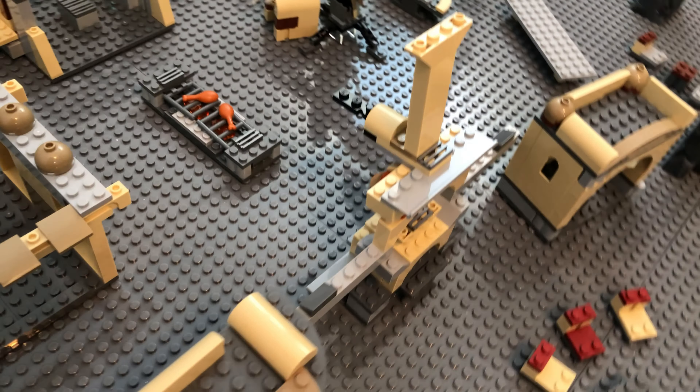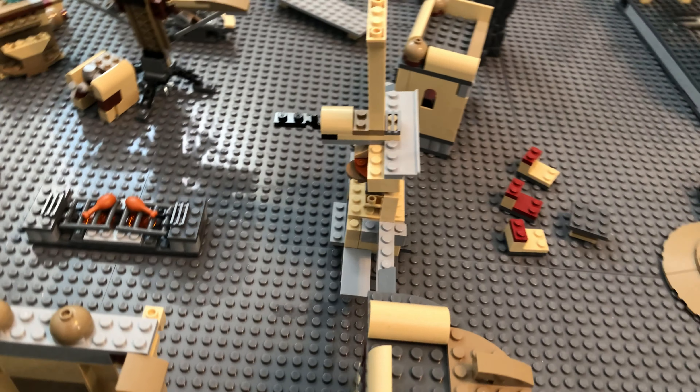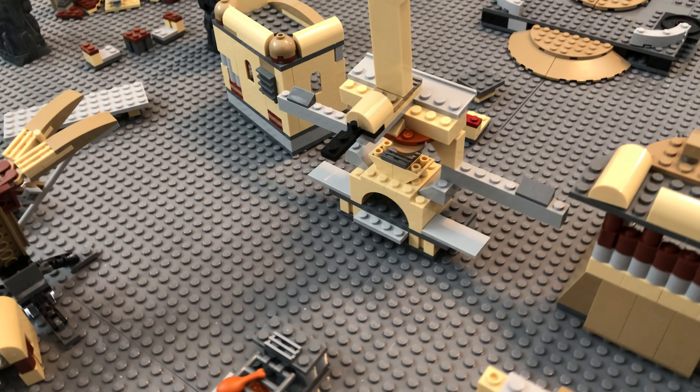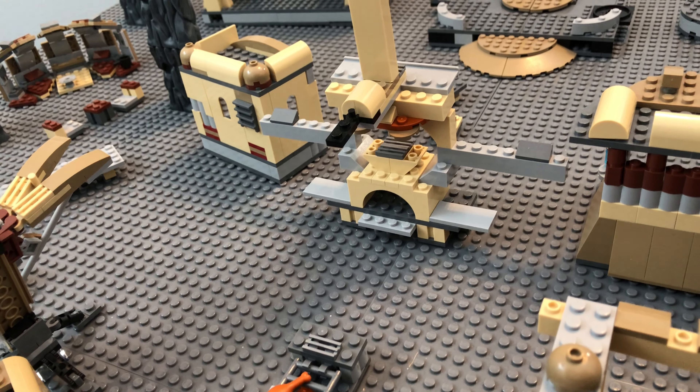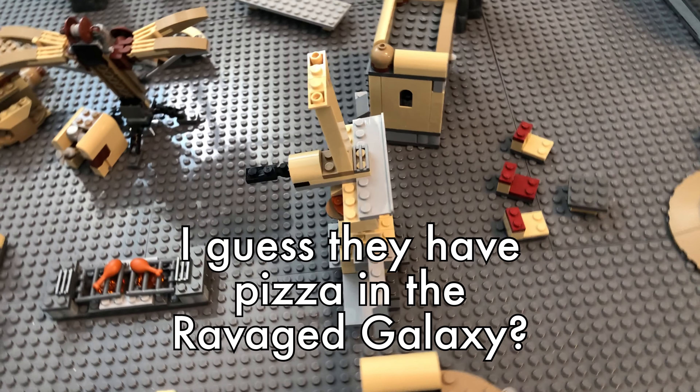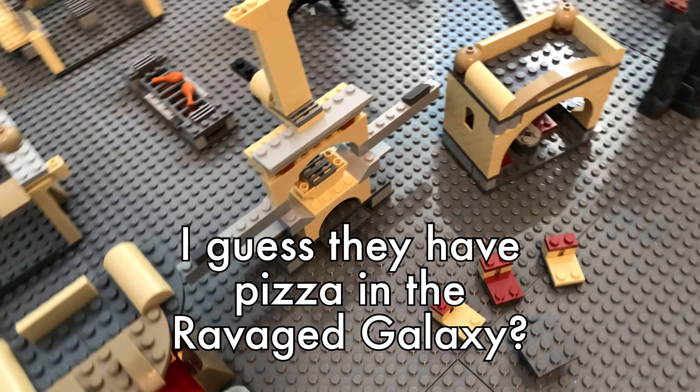And my son built this — he didn't even know what my daughter and I were doing with our parts — but I thought it kind of looked like a brick oven, so I put it here so that staff could put the pizza in on one side, and it can then be removed by waitstaff on the other side.